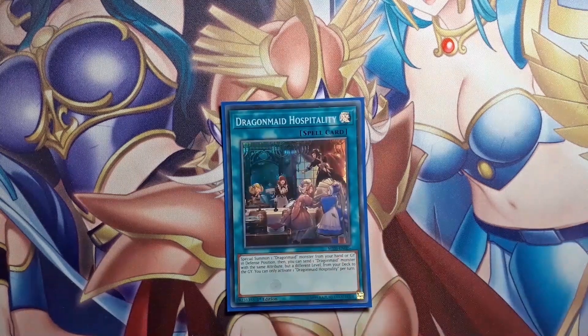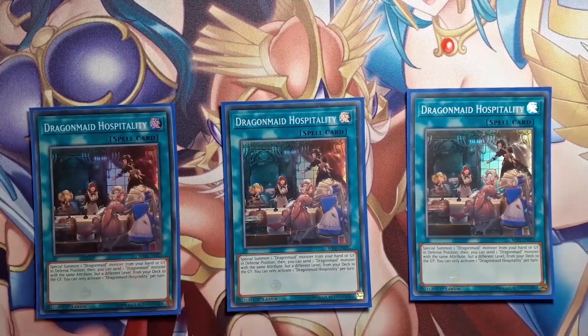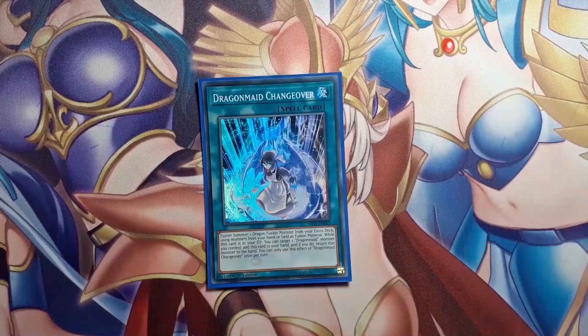Now let's go to the spells. The best spell in the deck: 3 Dragon Maid Hospitality, which is now searchable thanks to Chamber Dragon Maid — a huge boost because this card is so important. Not only does it help set up your field, it also sets up your graveyard by sending your higher-level Dragon Maids so you can bring them back during the battle phase. It special summons from the hand or grave and sends the appropriate attribute monster with a different level from your deck to the grave.